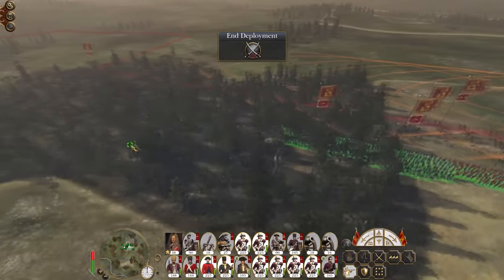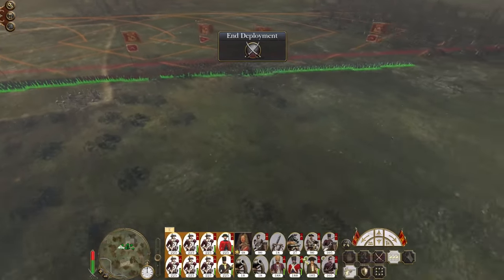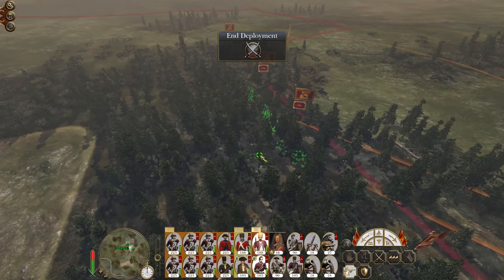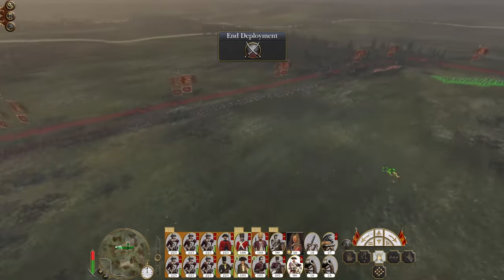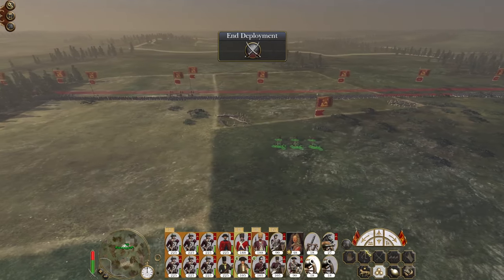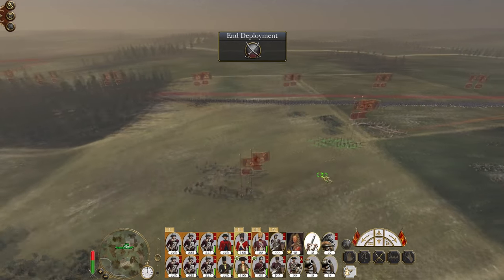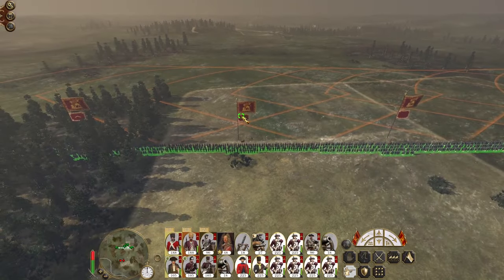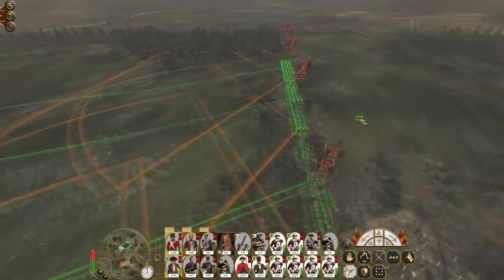Set my infantry up because we are going to advance against the Huron. Grenadiers and skirmishers on each flank. I think it's almost entirely random how I decide to set my formation up. I've been doing this for a while — about 2,000 hours or so. At that sort of time you get used to certain formations that are generally okay, not particularly optimised in any way, but they aren't exactly weak either.